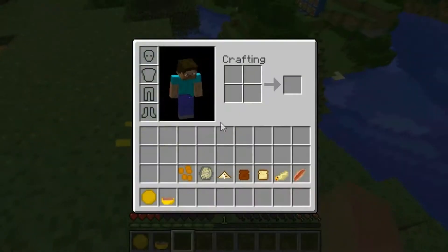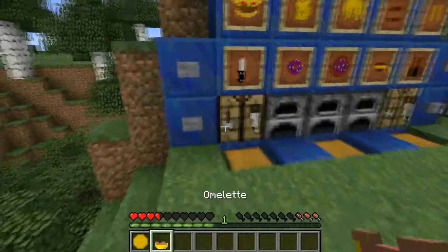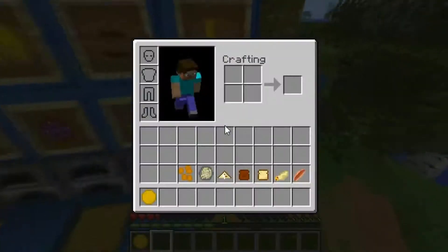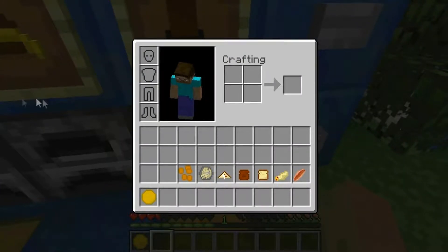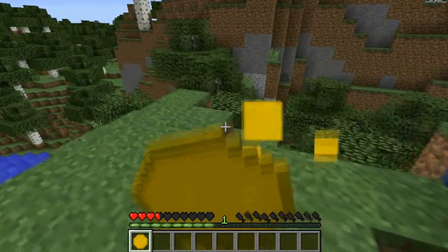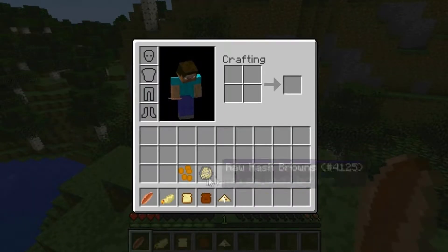And then we have scrambled eggs — doesn't really give you anything. We have the omelet — I just have to double check — omelet can give you night vision. And then a tortilla doesn't really give you anything.